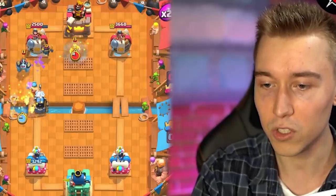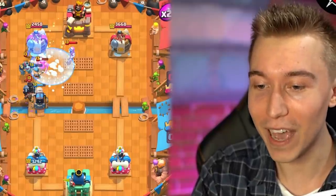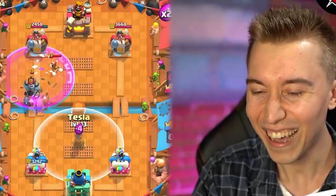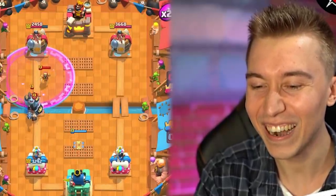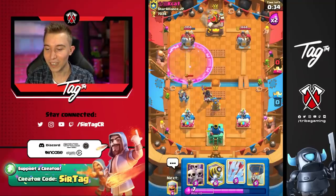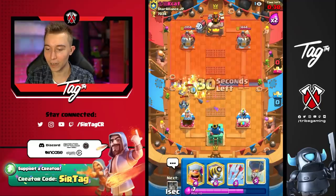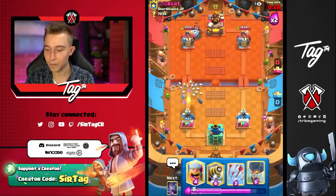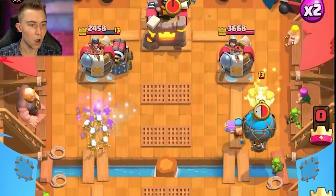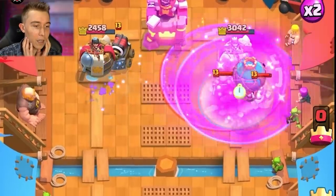Holy crap! That is not gonna do so well — it's just gonna hit a Mini Pakka instead of anything else. That could have been so much better. Dark Prince is not gonna be able to finish this off, that's good. I think we go in for a Skeleton Army here and we kill the Wizard. Lumberjack Balloon in the other lane? His Mega Minion should be out of cycle — oh no, it's back in cycle! Get out of here! Miss me with that! How many hits do I get with the Balloon? I need literally three.